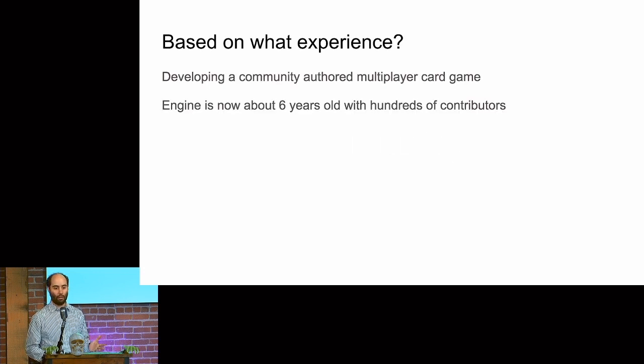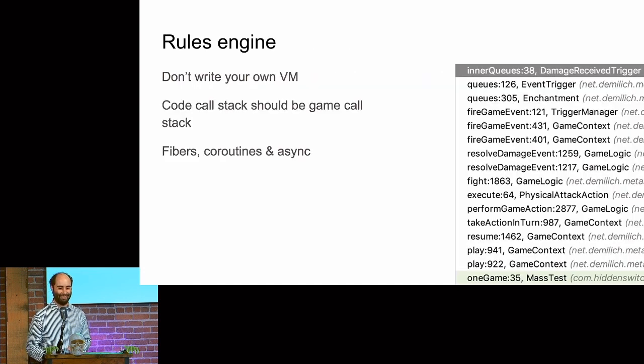Just a touch on engineering, because there are a lot of engineers in the room. This is my experience from working on a multiplayer community-authored card game — it's got to work for a lot of skill levels and a lot of different content. For your client, use Unity. For a rules engine, a lot of people write their own virtual machine — but just use what is given to you. Your code stack should look like your game call stack — if something receives damage, I should see a function called 'receiving damage' somewhere in the stack. The technology you're looking for: some languages call it fibers, coroutines, or async.